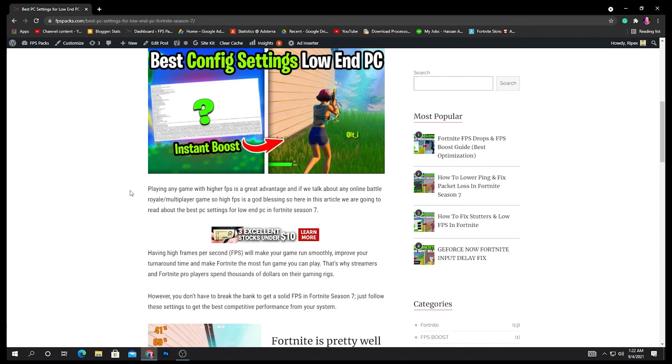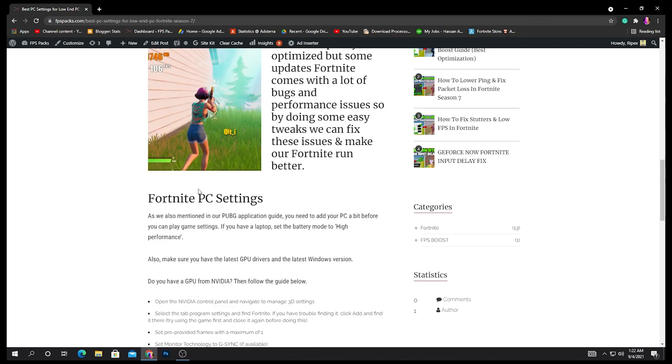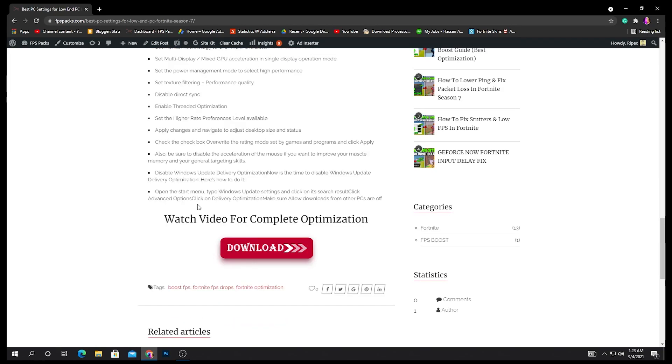Go into the best PC settings for low end PC Season 7 and simply open this post. I wrote a complete article here — playing any game with higher FPS is a great advantage, especially for online multiplayer games like Fortnite. I explain all the Fortnite PC settings which you can also try in your Nvidia or AMD control panel.